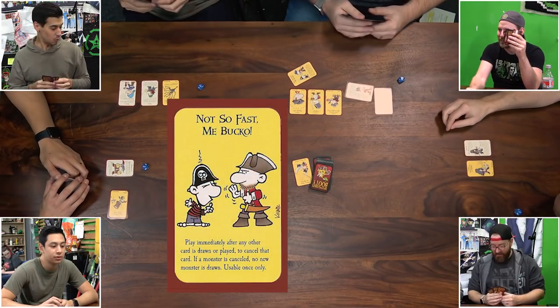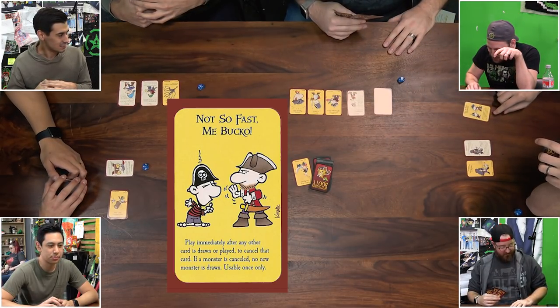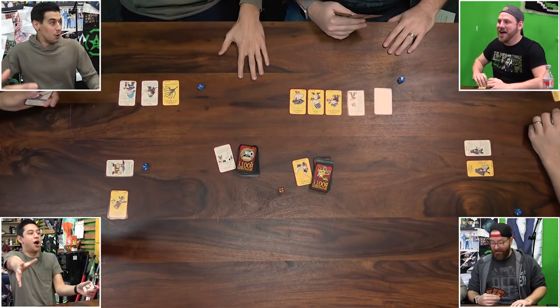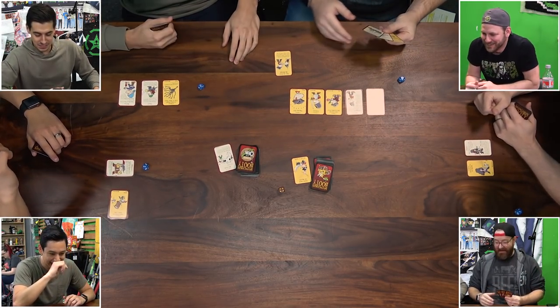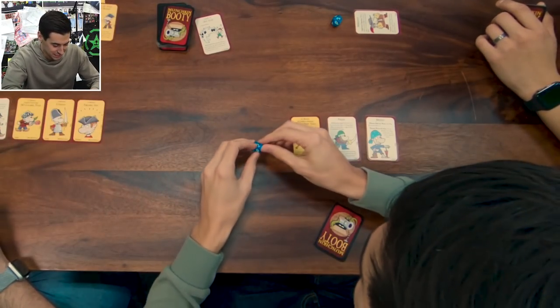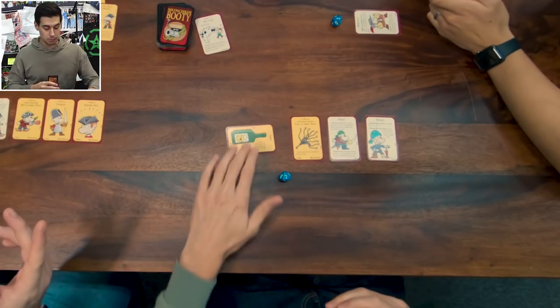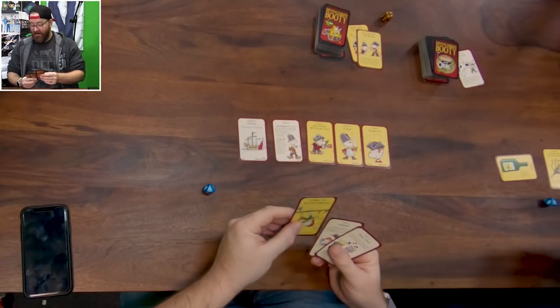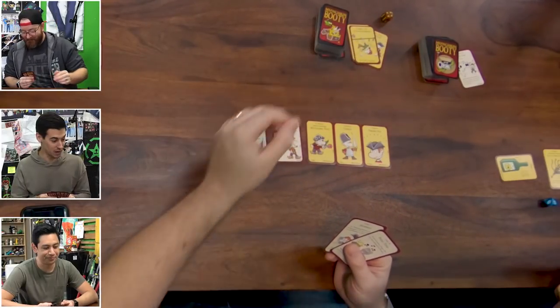You have made an enemy for life! Not so fast, bucko — I cancel that card! Play immediately after any other card is drawn or played to cancel that card. Back to level two! I lost my knowledge that I gained — my rigging. I came by, took the book out of your hands, clubbed you over the head with it. Back down to two. I believe that is the end of your turn. I will place my grog and level up using the photo shrouds to level two.